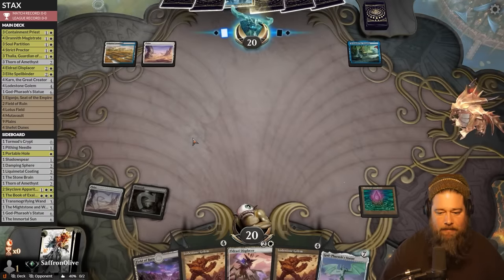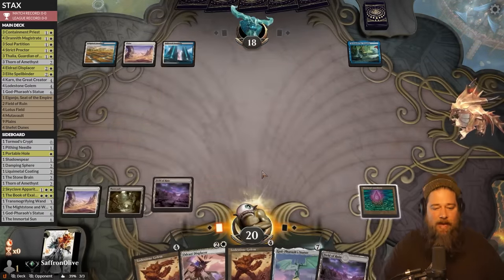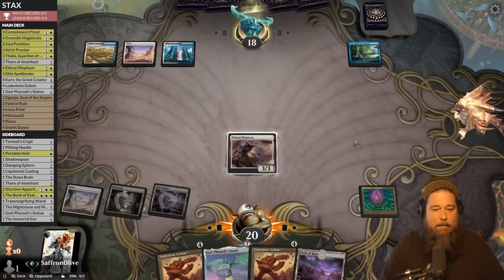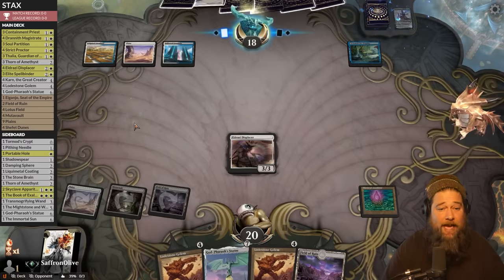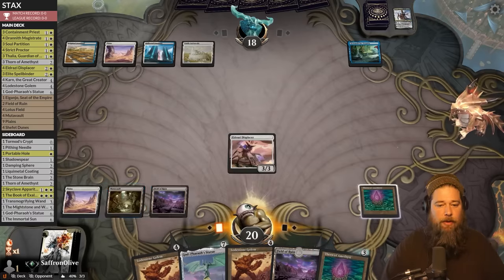Opponent untapped land. We have a lot of stuff that taxes spells specifically, so control should hopefully be a good matchup because they have so many non-creatures. We play Eldrazi Displacer — if they counter it, that's fine, we really want to resolve the Lodestones. Opponent plays Castle Ardenvale, we drop Thorn number two — stacks piece number two. Opponent plays three-mana Dominaria V2. Next turn we can start Lodestoneing.